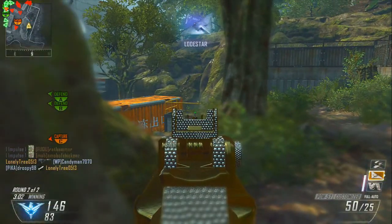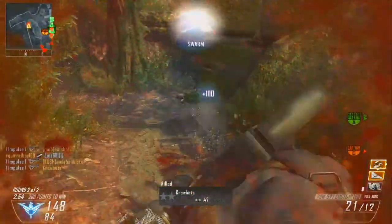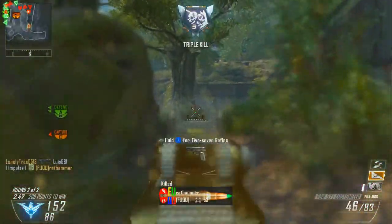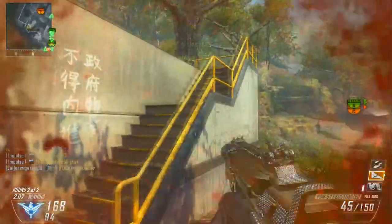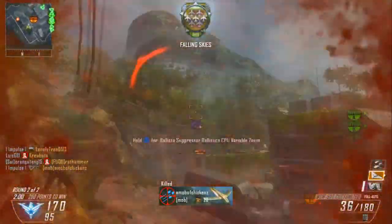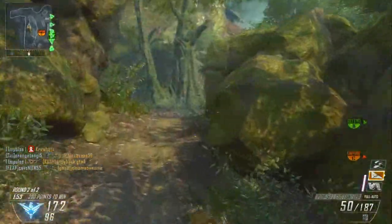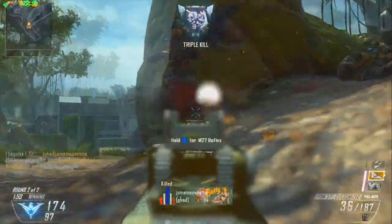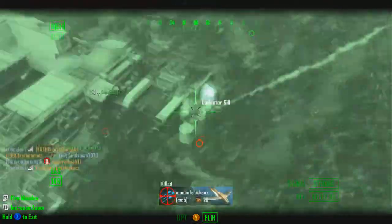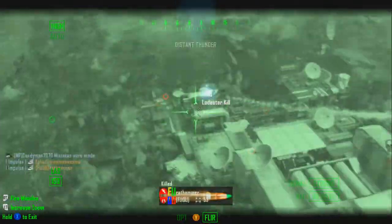Right here I get my second loadstar. Loadstar is actually a pretty good killstreak — I'd definitely recommend it. I've been using it more lately to go for those higher kill games, and I've had some really good loadstars where I get maybe 20 kills with one. I find it's more consistent than dogs. Whenever I run dogs, one game they'll do really well — maybe 15 kills — and the next game they'll get me like 3 kills. It's such an inconsistent killstreak. I'd rather run the loadstar on these open maps, because you're pretty much guaranteed more kills. And once you know where they're going to spawn, you can loadstar them right off the spawn.